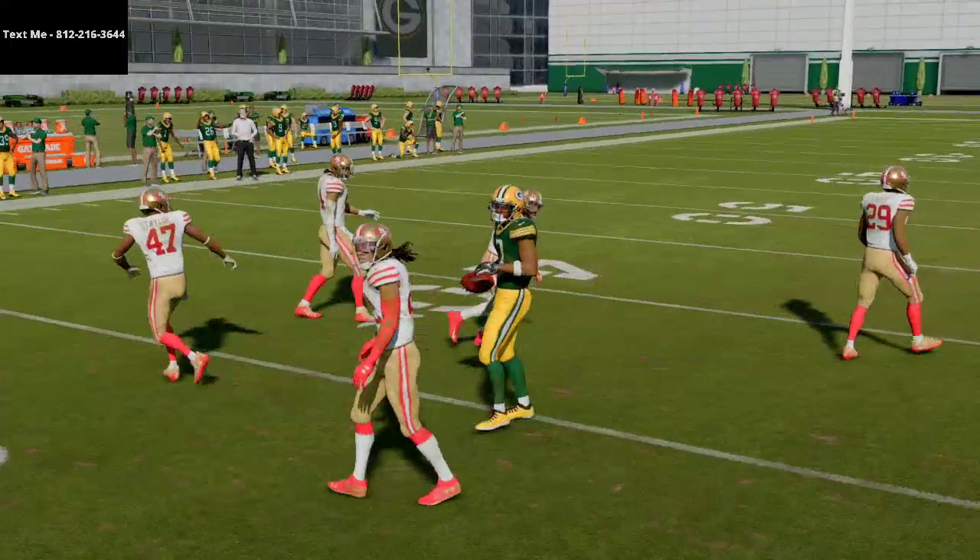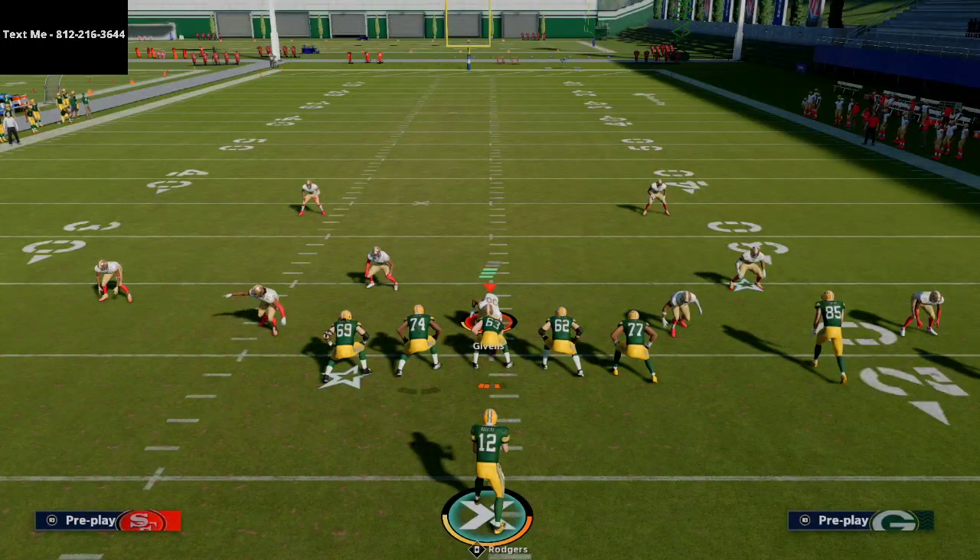We break down the entire scheme for you in the Air Raid offense ebook, including all the other formations. In my opinion, the five wide is not even the best formation in the Arizona playbook — the best formation by far is the Gun Spread Y Slot, which has the best play in Madden: Curl Wheel. I have a literally 50-minute breakdown in the ebook on that one specific play, so I'd highly encourage you to pick up the guide.